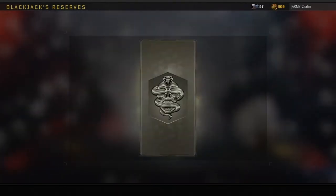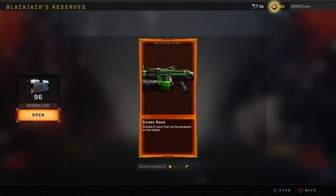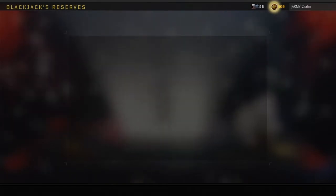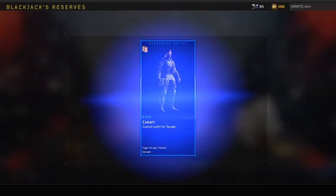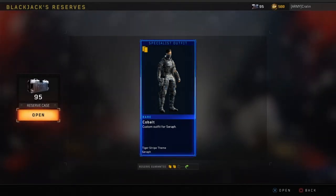Another Cobalt war paint. Don't forget, folks, this is one of three YouTube channels we have. A weapon camo Street Race for the Hades — I used to call it the Hades. Check the description of all our videos; links to all of our channels and our Amazon store page are in there. Cobalt — very cool.